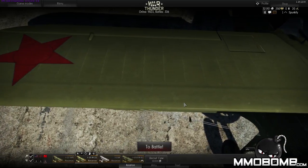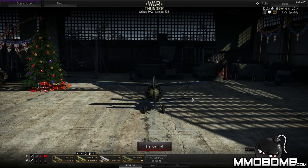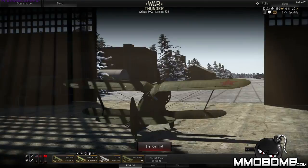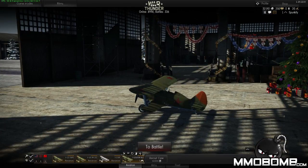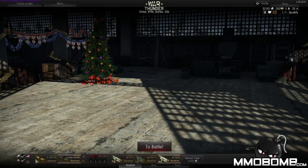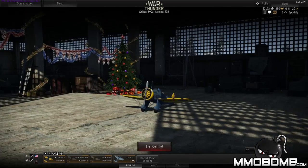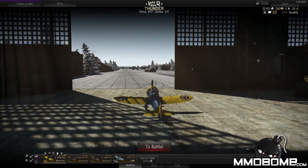Hey, what's going on guys, it's Bungoviere for MMObomb.com and today we do a first impression gameplay video for War Thunder, a new 3D aviation style MMO published by Gaijin Entertainment. I'll spend about 15-20 minutes checking the game out. If you want to learn more about the game, check down below at MMObomb.com for the full game profile. It's an aviation war-style MMO, somewhat similar to World of Warplanes, but there are a fair amount of differences — the interface looks similar, but just because another game is an aviation MMO doesn't mean it's the same style.